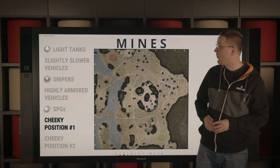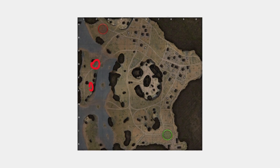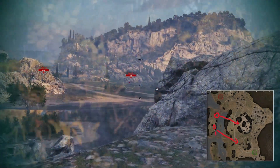Lastly, there are islands on the western part of the map. They offer cheeky positions in D2 as well as F2, from which you can either shoot towards the middle or onto enemy tanks crossing towards the middle or to the islands.